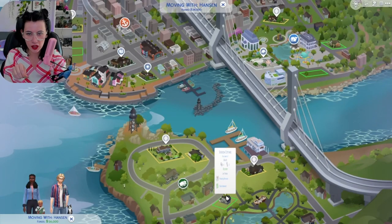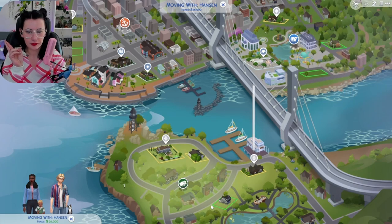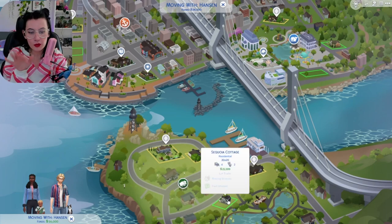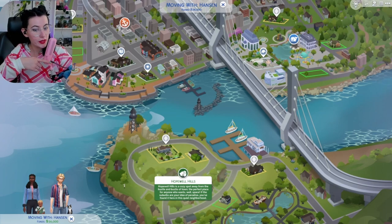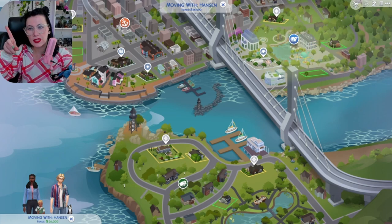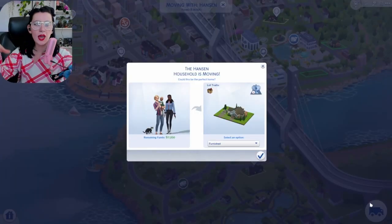I do want them to move in here. It looks like there are two starter lots they could move into. I was going to build them a house, but I think I'd rather have them move into a pre-built house and then save up some money and build their own house later in life. So we could either move them into Gilbert Gardens or Hopewell Hills — basically the suburbs or more city-esque. I think we're going to start them out in Gilbert Gardens because it's still kind of the city.